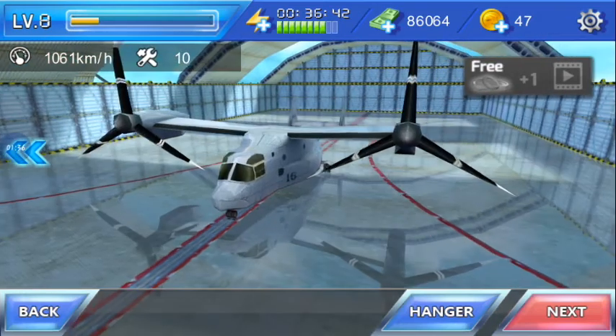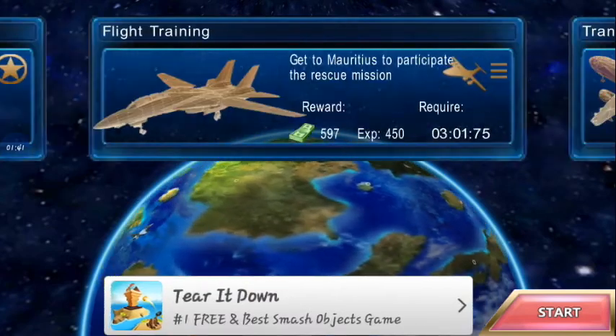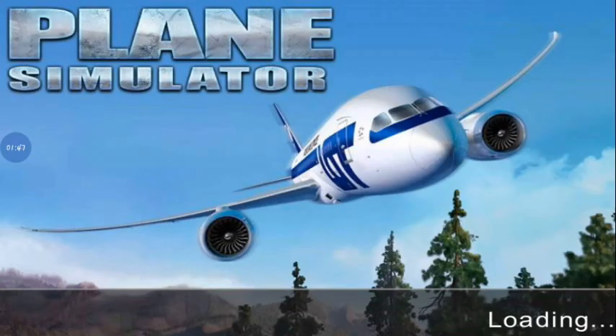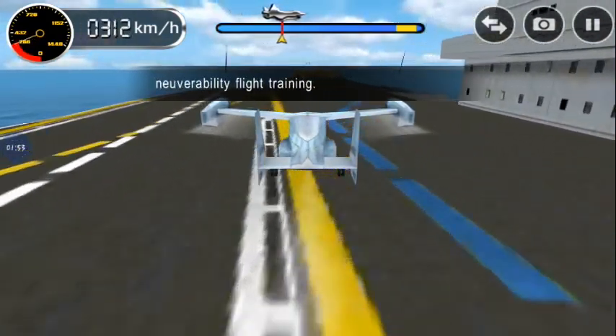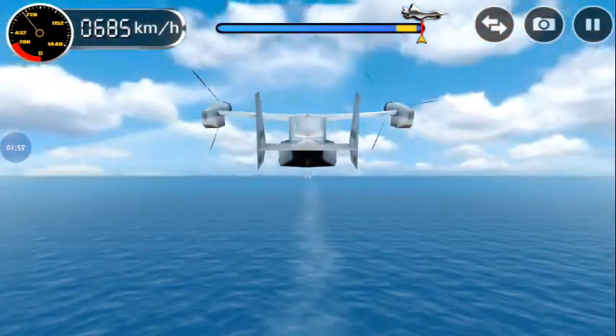Now let's fly the V22 Osprey. Let's see. Okay, we're maneuvering — flight training. I'm proud of this one. Is the V22 supposed to take off vertically? Why is it acting like a normal airplane?